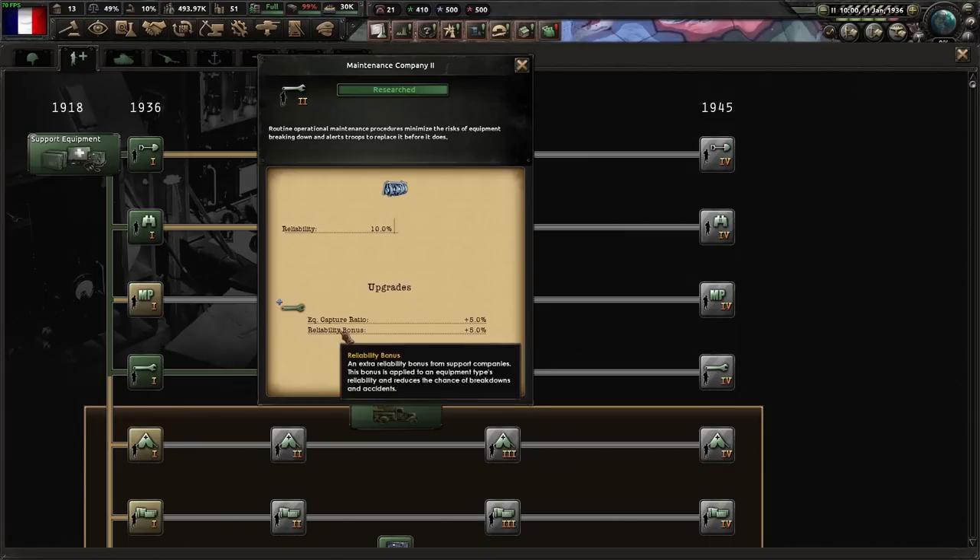Maintenance companies give two main bonuses: reliability and equipment capture ratio. We're going to start out by testing the reliability bonus, and then we'll move on to the equipment capture ratio later.